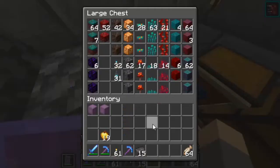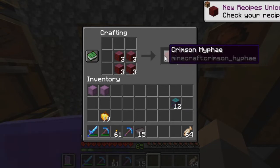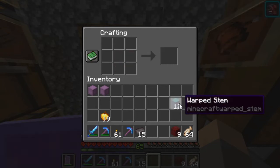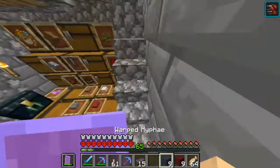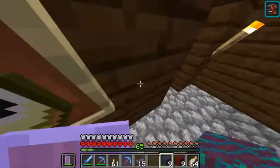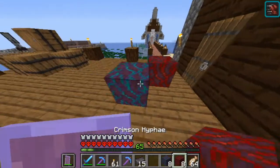We have new blocks. You can see that we can make crimson hyphae and warped hyphae. It's basically logs but with all sides on it for the crimson and warped stems.